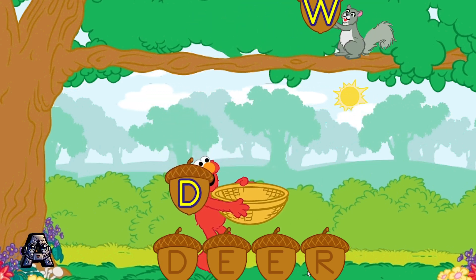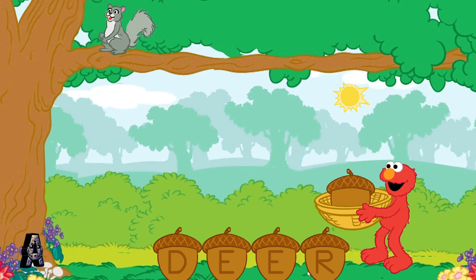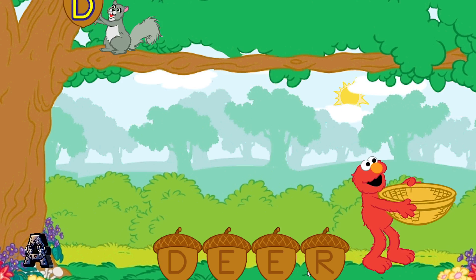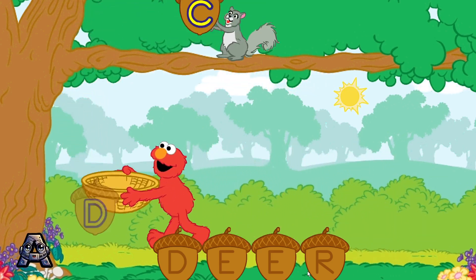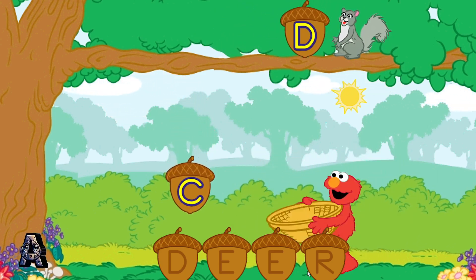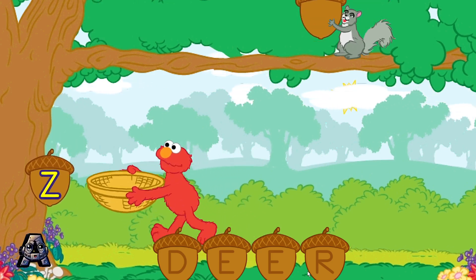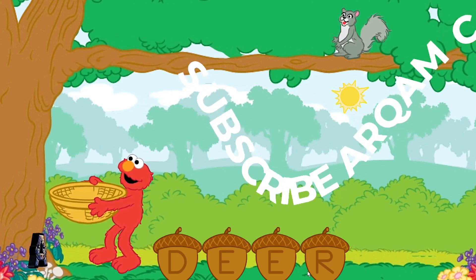Keep catching those letters. Sorry, that's not it. W is not the first letter in the word deer. Help Elmo catch the letter D. Elmo thinks you should try again. To catch a letter, move Elmo over to it. To catch a letter, tilt your Wii remote back and forth. Z is not the first letter in the word deer. Help Elmo catch the letter D. It looks like this.